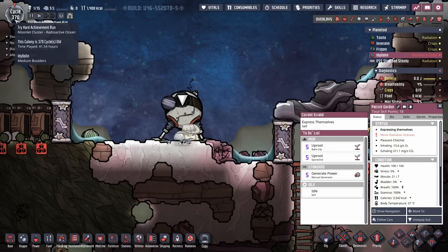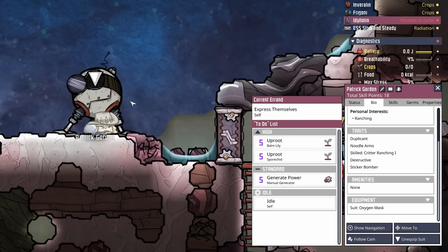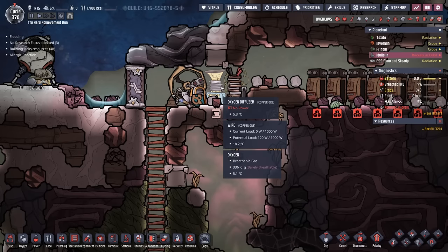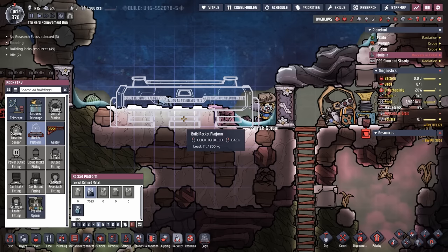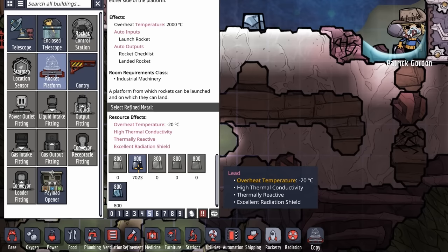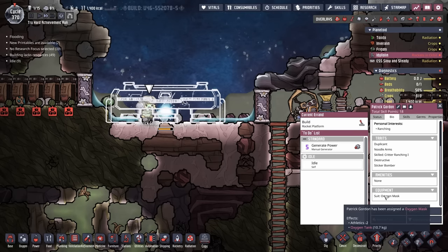Take note: it is halfway through cycle 370. Patrick Gordon's mask has 19.5 kilos worth of oxygen. When we divide that by 100 grams per second, Patrick Gordon has 195 seconds worth of oxygen, which is about a third of a cycle. We're going to see how quickly we can do this, and then have them load up the oxygen diffuser and start running on the wheel. Step one is to deconstruct the lander. Step two, build the rocket platform. There's seven tons worth of lead on this planet — very nice, but we're going to use steel for this. We're almost done with the rocket platform, and we're down to about 10.7 kilos worth of oxygen.